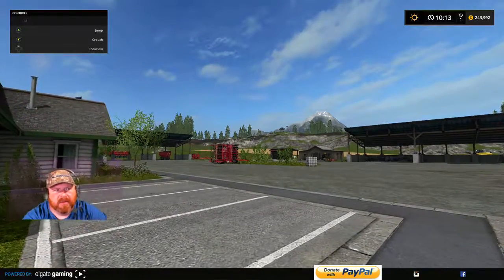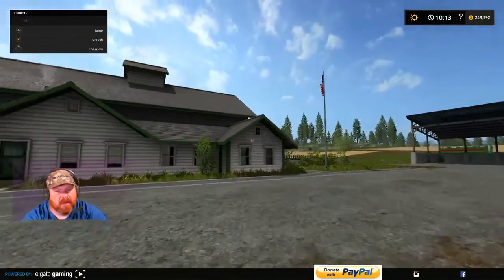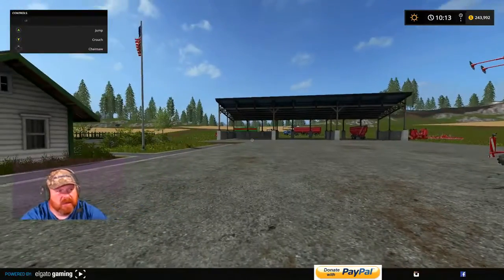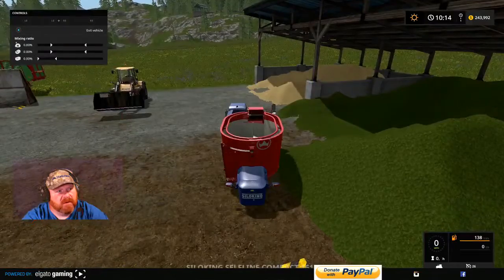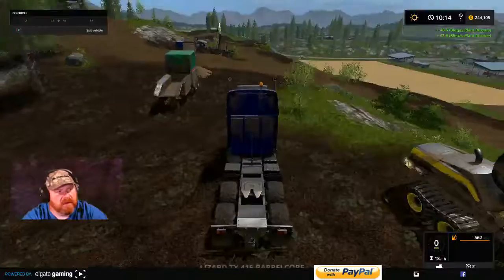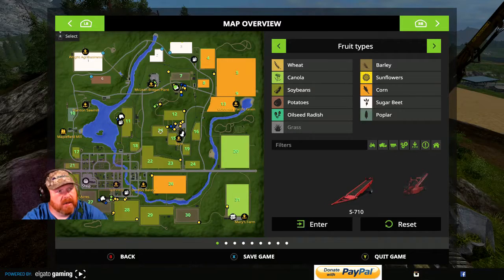Hey hey hey, welcome back everybody! We are back at Goldcrest Valley, episode 96, Xbox One edition. It's been so long I kind of forgot where we were. What a mess! We got our new combines — I think they're ready to rock and roll. Let's circle around and see if everything's ready.